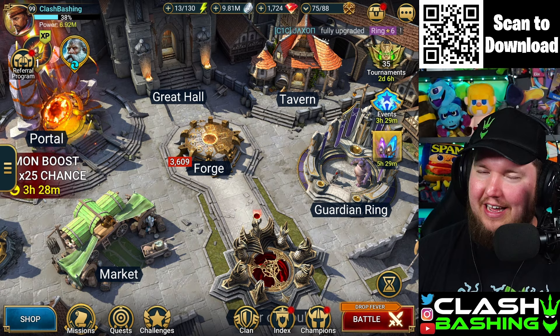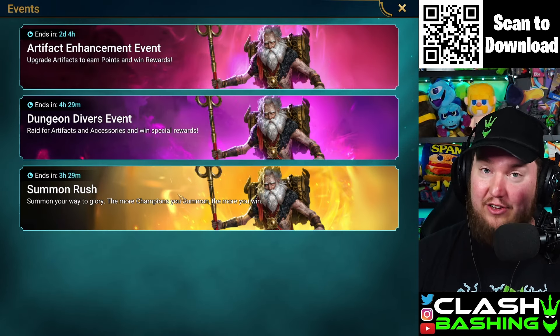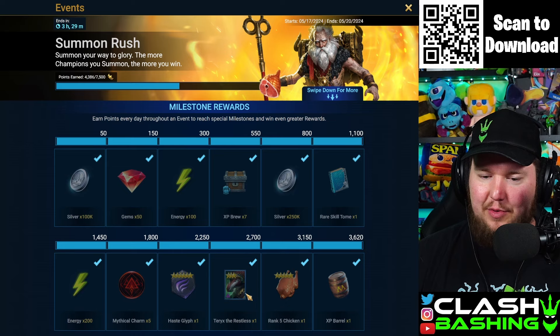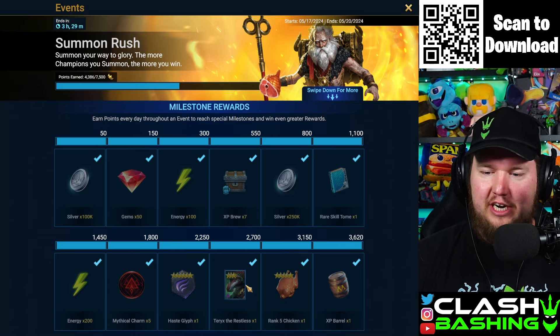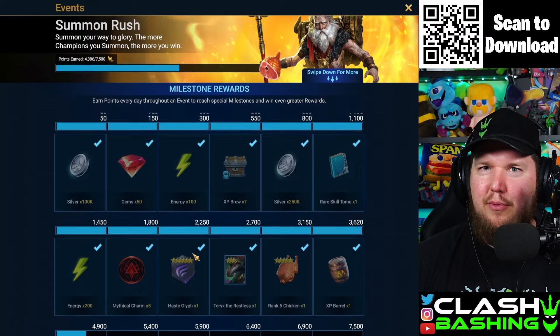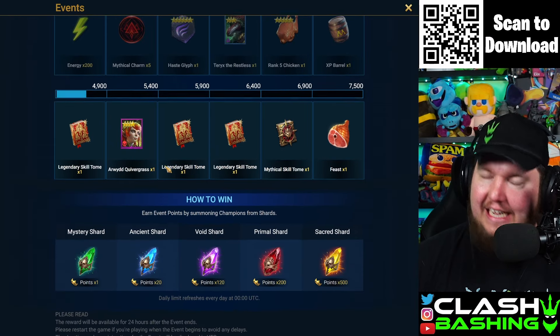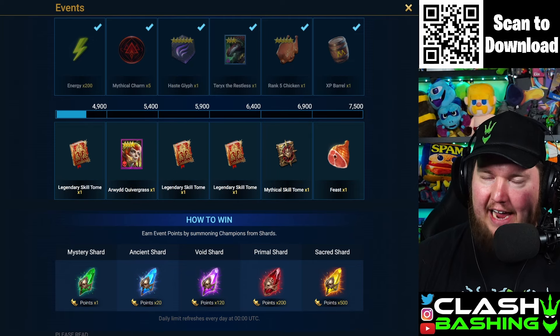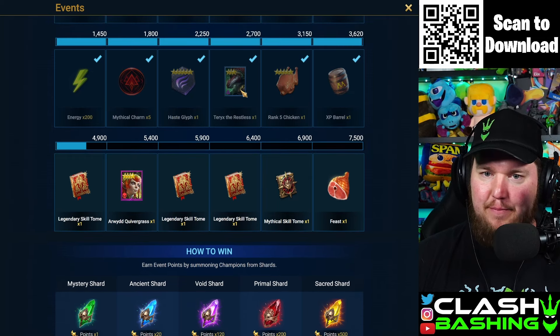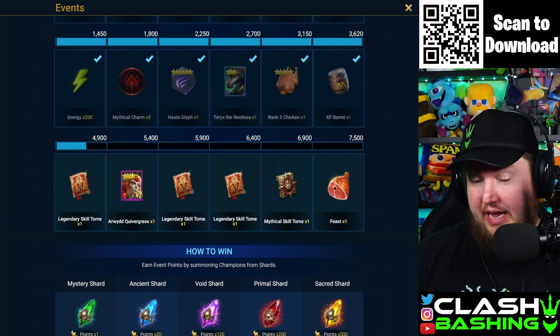Let's get back to Wixwell because I didn't realize something — I wasn't paying attention when this summon rush started. The summon rush I was just like, okay, we'll just get our Terax, we'll be good. But then I scrolled down to see how many points you get for each shard and I realized there's an Arwit in here. I did an extra Terax event because I didn't realize there was an Epic in here. I wasn't paying attention.